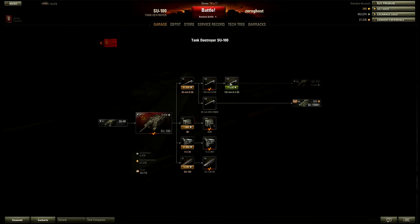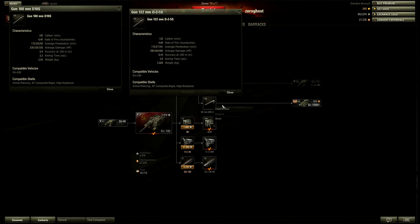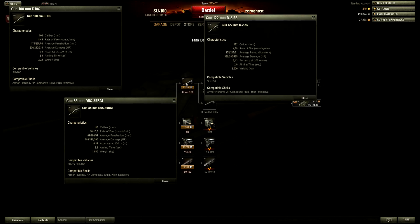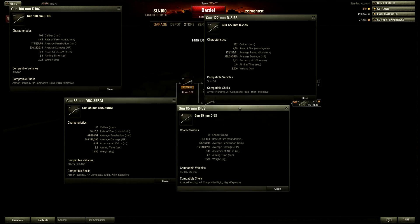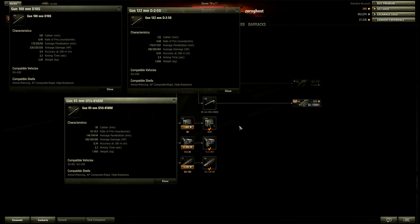The guns are where this tank gets rather weird. You have basically a choice between three different guns, and they're all top guns — there isn't one particular gun that is the best one; that's the weird thing about this tank. We have the 85mm — the second one, not the stock. The stock has a slightly higher rate of fire, less pen, less damage, less accuracy, same aim time, and it's slightly lighter. So the stock is pretty bad, and you don't want to use it. The rate of fire doesn't justify the rest of the stats.